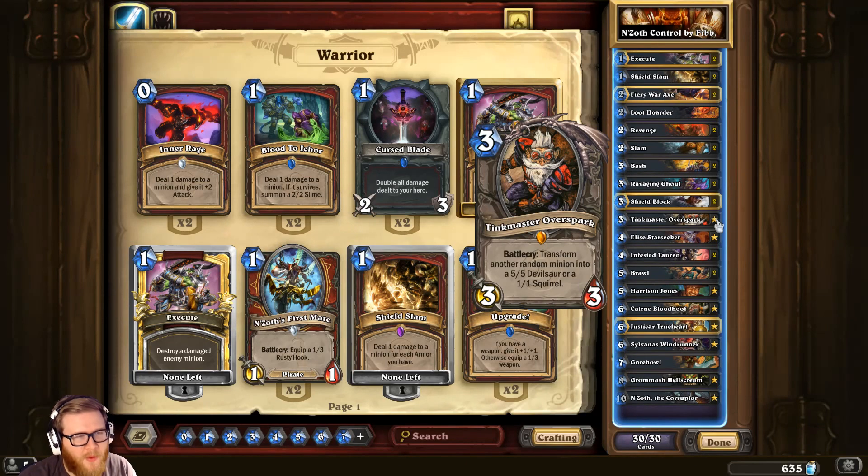Tinkmaster is particularly good against C'Thun warriors. It can be really challenging to go toe-to-toe when they play C'Thun, you kill it, then they play a Doomcaller to get a second C'Thun, then a third, and with Brann maybe a fourth. There's just no way to kill that many C'Thuns in this deck. But if the first C'Thun comes down and you transform it with Tinkmaster into a 5/1 or a squirrel, the Doomcaller effect won't trigger — it didn't die, it was transformed. That breaks the interaction entirely.